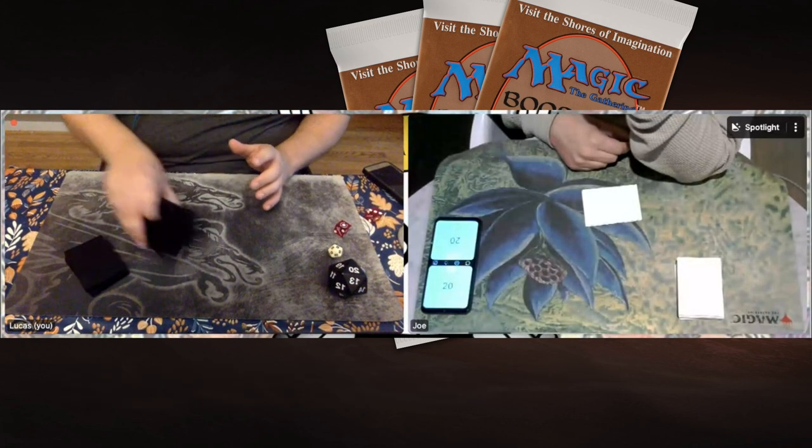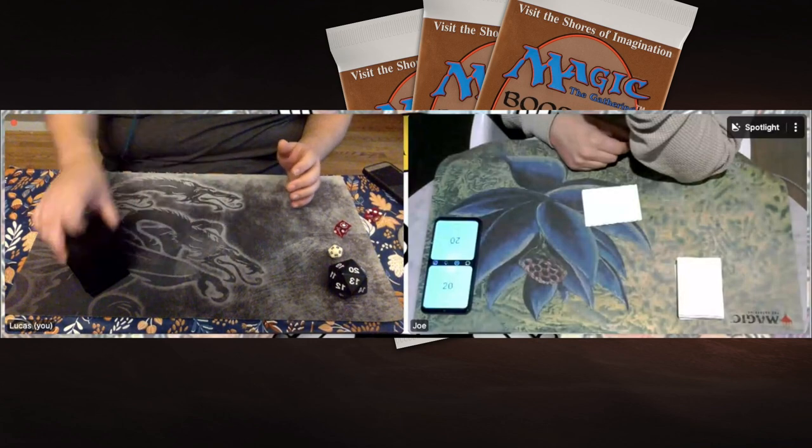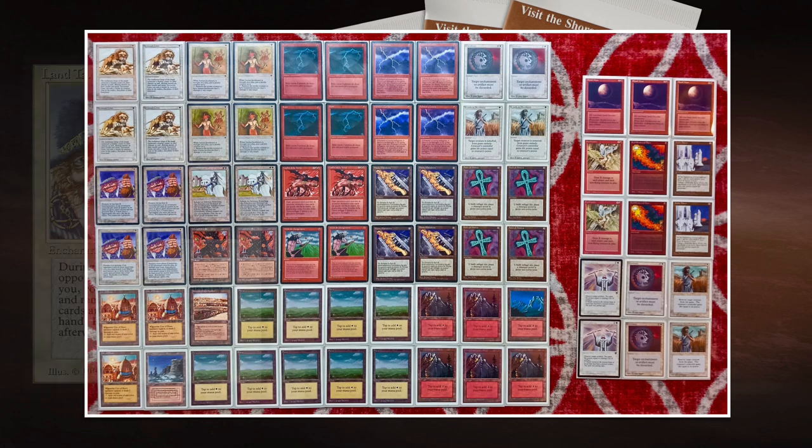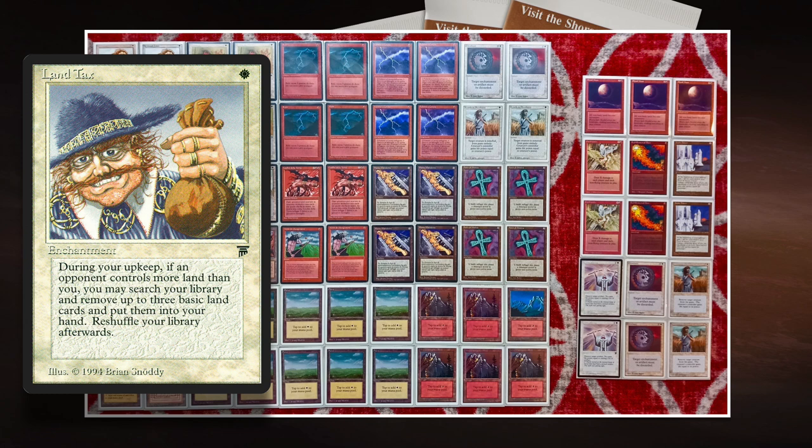I'm going to start with the red and white deck, the deck of Joe. Here we see the deck of Joe — Tax Edge. This deck really revolves around two cards: Land Tax and Land's Edge. Maybe start with Land Tax, because Land Tax is going to be a key card for both of these players. Both players kind of waiting for when they can activate their tax — that's going to be pretty funny.